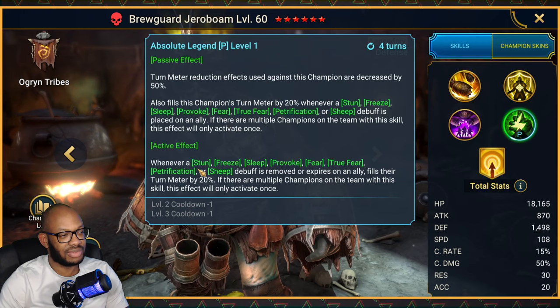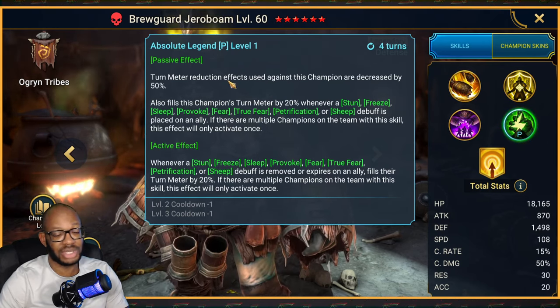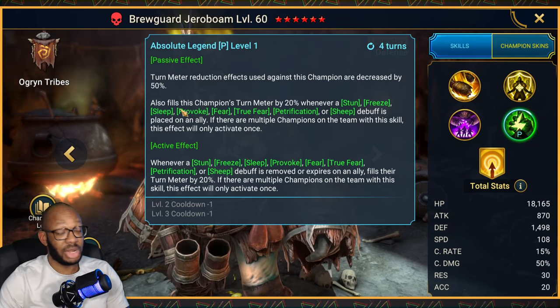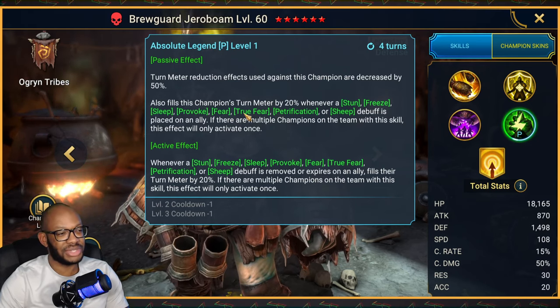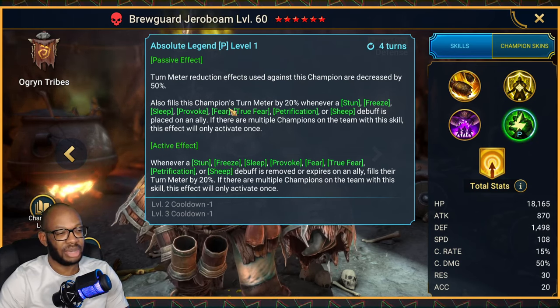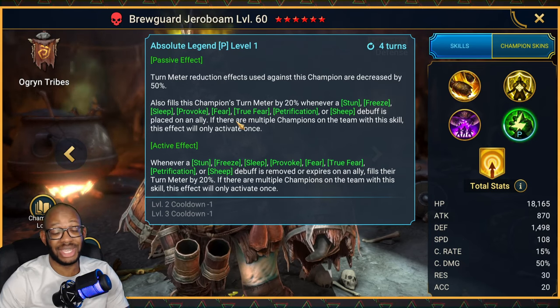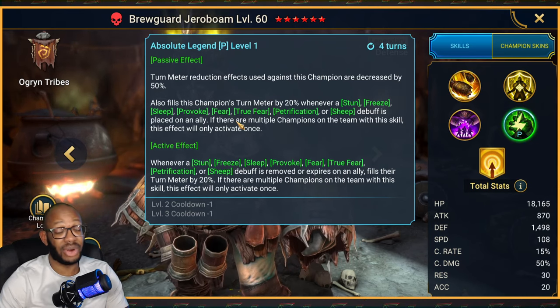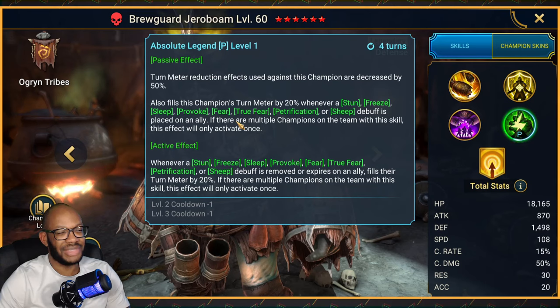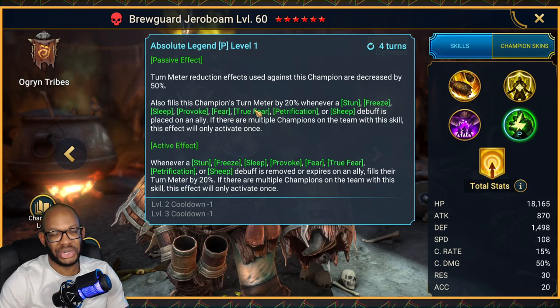The passive has a 2-turn cooldown when booked on the active effect. Starting with the passive: turn meter effects against this champion are decreased by 50%, so they're just less effective — if it's a full turn meter steal, it will only take half of his turn meter. That applies to bosses and champions as well. And it will also fill his turn meter by 20% whenever a CC debuff, including sheep, is placed on an ally. My first thought was that they actually gave us an Armand's counter. But what I feared came to pass: Armand can only reduce his turn meter by half, and he'll get some turn meter boosting from everyone else being stunned — but if this guy is not in stone skin or immunity, he's going to get stunned as well. And even if you aren't stunned, Armand stole enough turn meter from everyone else that he's still going to cut in ahead of you, and then he can just sheep you and you can't cleanse. So not the Armand's counter I was hoping for — definitely a bit of a letdown once I fully understood exactly how this passive would work.